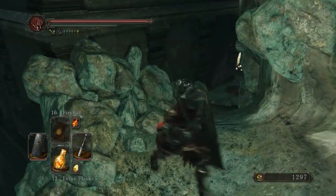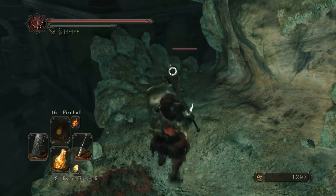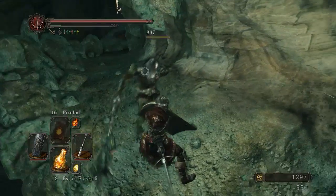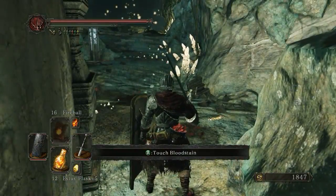Oh, there's an item up there. Oh, we got an enemy — hello, bro. What are you going to do? Definitely a lot more stronger in this area than normal. It's going to be good. This is interesting.